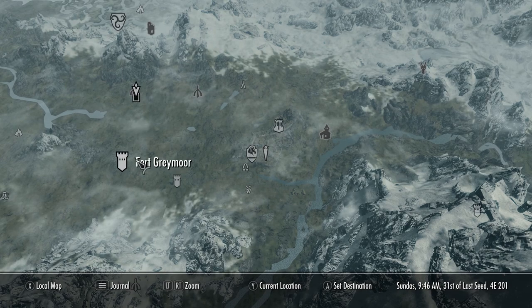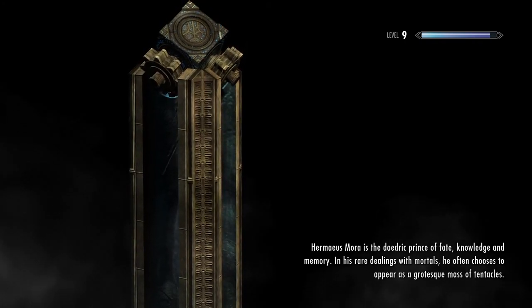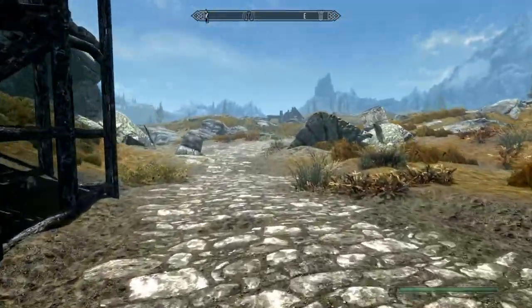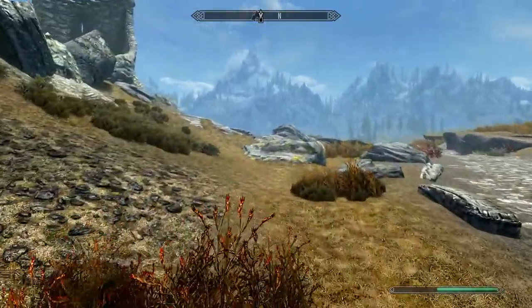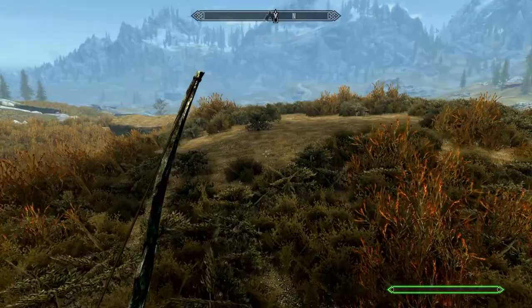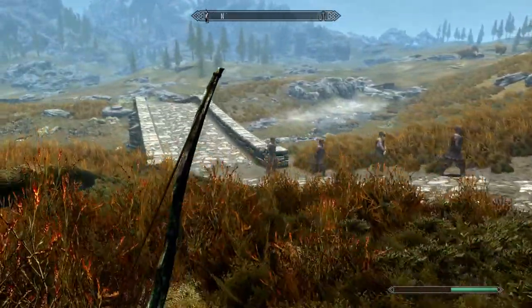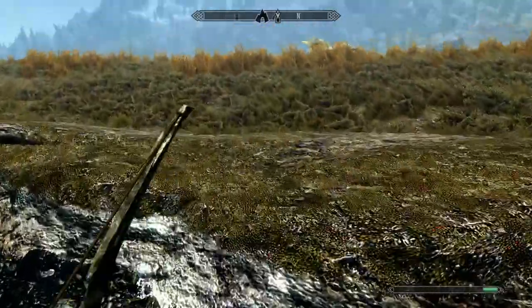Alright, we have to go to Dustman's Cairn. We can just go to Fort Greymoor and then go north from there — should be pretty easy. It's already marked on our map. We don't even have our companion right now because Farkas replaced Faendal. We got some of our Imperial brothers with a prisoner — most likely one of Ulfric's people. I believe this is it — let's check. Nope, let's discover it.